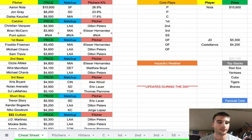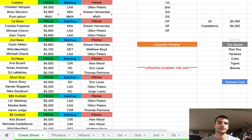At second base, Ozzie Albies at $4,800. He's a better hitter versus left-handed pitching, but he's been hot — back-to-back 30-point games and a really good game in the early slate today. He can be streaky, and I like to play him when he's in a groove. Then Whit Merrifield at $4,100 — another guy who hits lefties very well. Matthew Boyd is a pretty good pitcher with a really good strikeout rate, but Merrifield is so good versus lefties at only $4,100. The Detroit bullpen is awful, so if they can get to Boyd early, they'll see a lot of that bullpen.